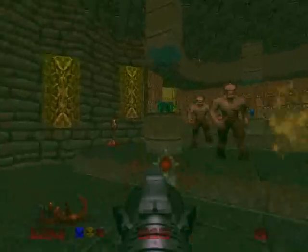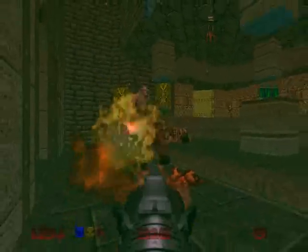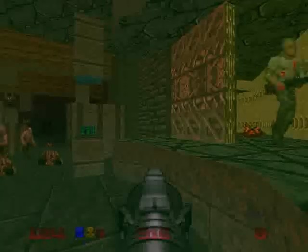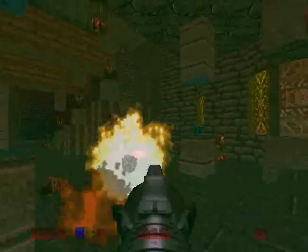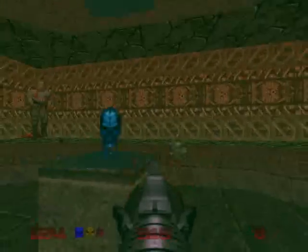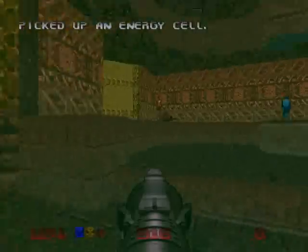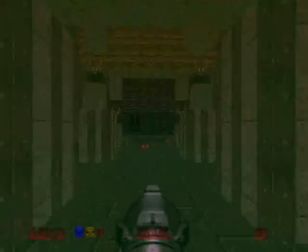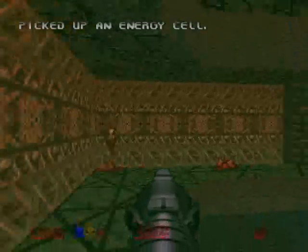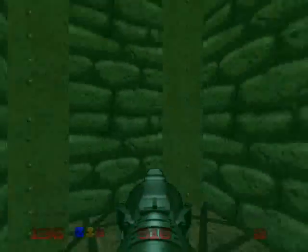Oh dear. Oh crap, we got Barons of Hell — not Hell Knights, but Barons of Hell, three of them. Kill! Kill! Eat my rockets! We gotta get to that top corridor here. Oh jeez, we got more Barons of Hell — didn't even see them coming. They're everywhere in this stage. Stop shooting at me, you freak. Die. Got that energy cell. Unfortunately I think I went the wrong way — I don't remember going this way for the exit, nor do I remember going this way either. Let's backtrack. There's a dead end. Arrgh!